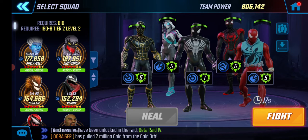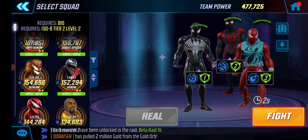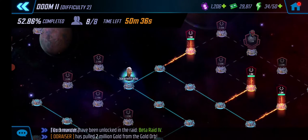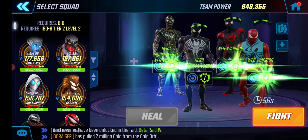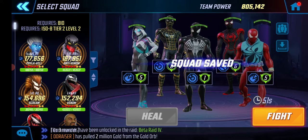Miles Morales can go into stealth and cut those chains to Scarlet Spider, so hopefully Scarlet Spider doesn't die. I think it's actually better to use Spider-Man in the back and Ghost Spider on the side, just to make sure that Ghost Spider doesn't get too many splash hits on her.